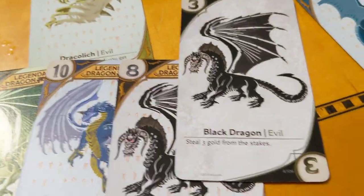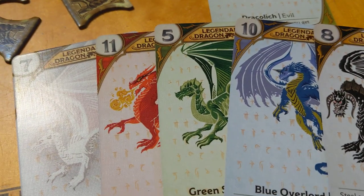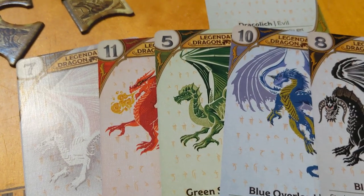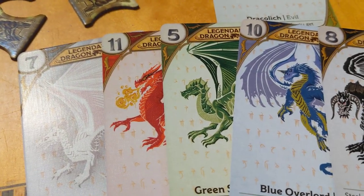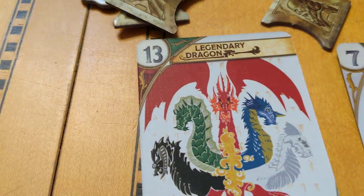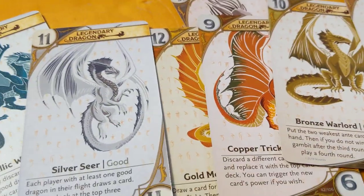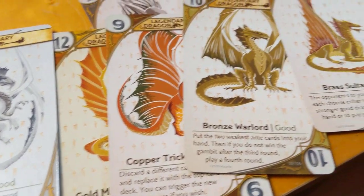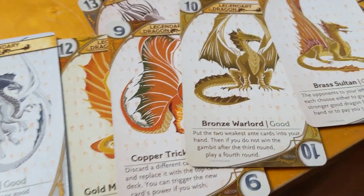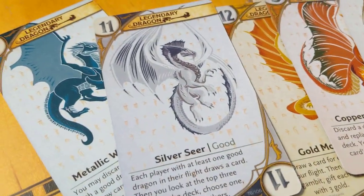All the dragons have a unique ability. There are 5 colors for the evil dragons, the chromatics — the same 5 as Tiamat's heads — and Tiamat is there, a 13, which is the highest card in the game. There are also 5 metallic dragons: the silver, the gold, the copper, the bronze, and the brass. They all have special powers on them too.